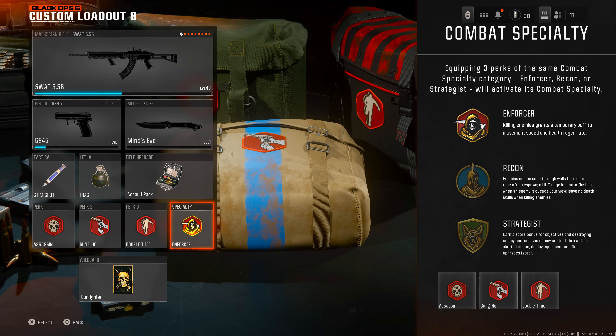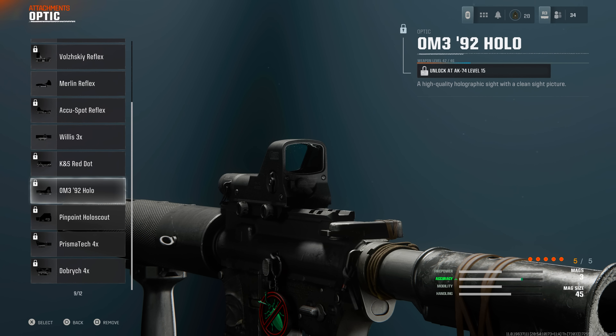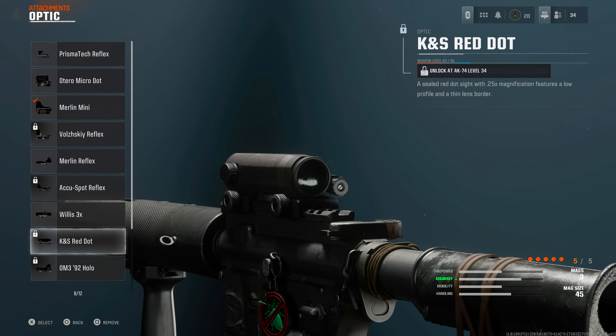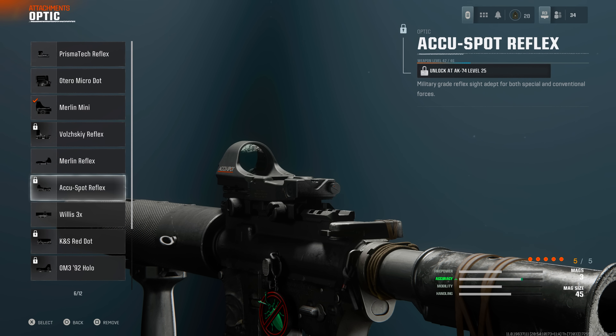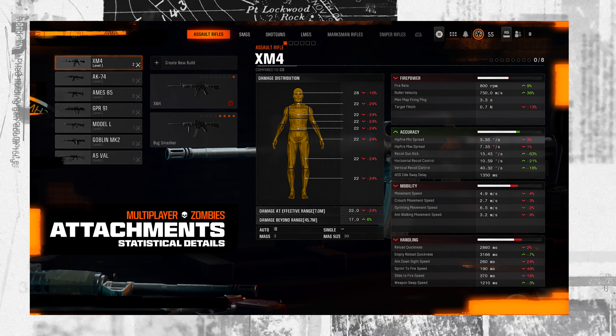Next, consider and map out which weapons have the specific optic attachments you want. Optics are shared across all weapons of certain classes — all rifles share all rifle optics, all SMGs share all SMG optics, and so on. So your red dot on your SMG does not transfer over to the XM4 or AK-74; you'll need to rank up each associated weapon in that classification to get the optic. If there's a particular optic you want, find out where you can unlock it first and then equip it to all your weapons.